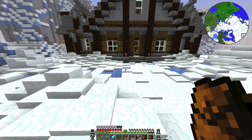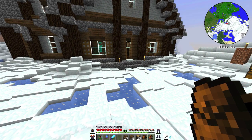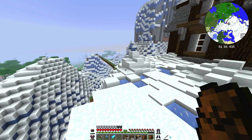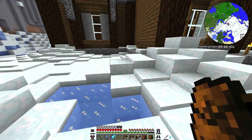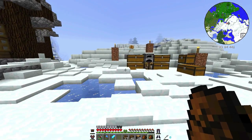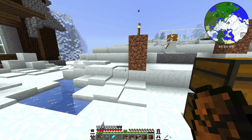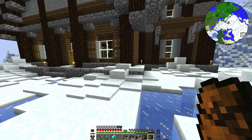All right, and welcome back. As you can see, we have done a little bit of work in our front yard of our house. So we can't really do too much landscaping, so what I've done here is just try to build up some of the snow banks and add a little ice here or there. And there's our friendly little snowman over there giving us all the snow we need. I think this looks pretty cool.